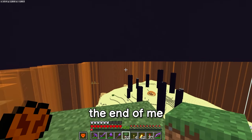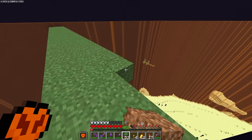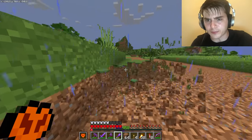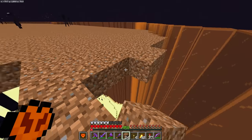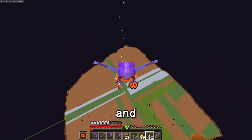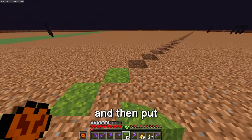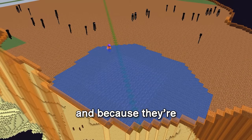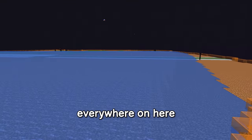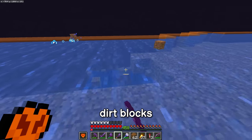The next step is to fill up this whole thing with water. I need to grab all the spare blocks I have — this is probably not going to be enough — then make a layer on here one block down all the way across. This build is going to be the end of me. Now to just make a line of blocks all the way across and then put water on all of them, and because they are infinite water sources they should spread to pretty much everywhere on here. There are a few corners that need to be fixed up, and now to break all the dirt blocks.